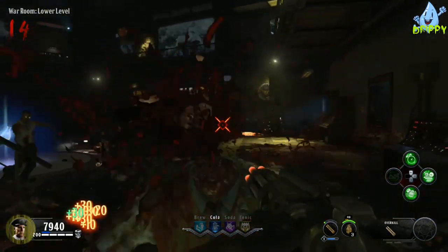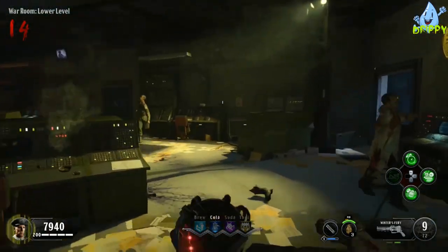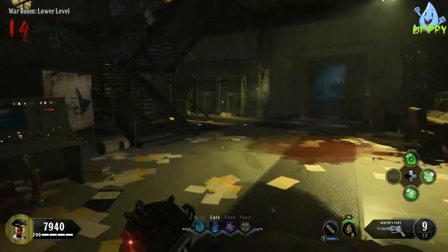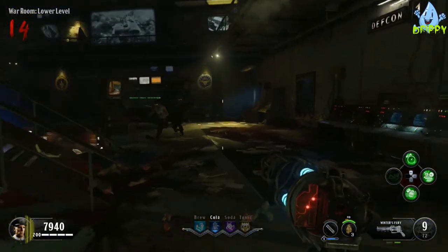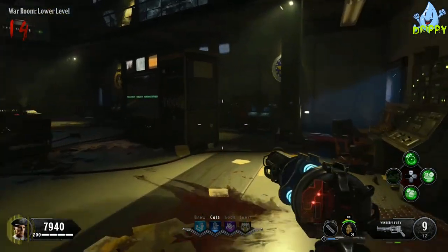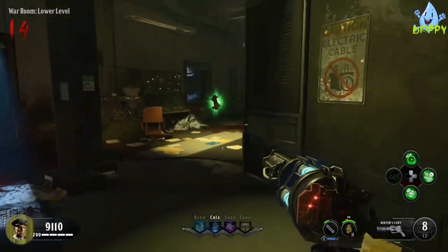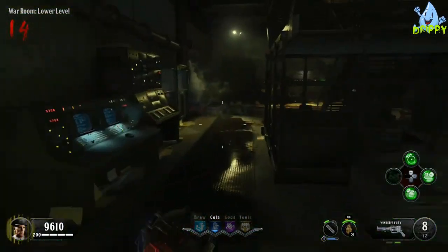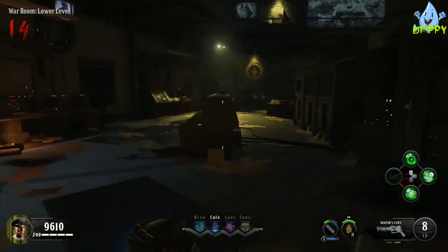Secondly, I recommend that you start with the Wellington Pistol. We're going to need this later on for a part of the easter egg that requires explosives, and the Wellington Pistol is probably the best for that. I also recommend that you choose Dying Wish for your perks and add it to the cola slot, because the perk machine is located in the war room. This will help you significantly later on when we're trying to survive rounds at Groom Lake.